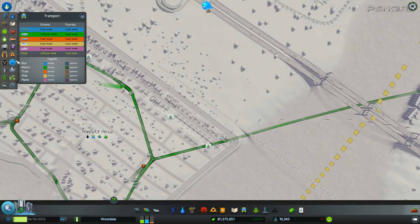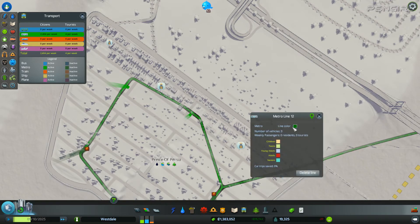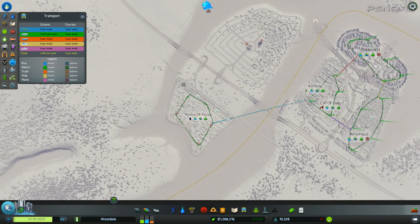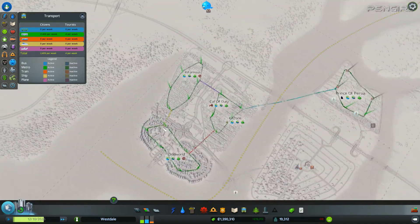It was fine all this time and now it's messing up again. Let's color this line — what color this time? Did we do a blue, like a sky blue-ish? Yeah, there we go. The colored lines are basically my interchanges — yellow, red, blue, green, or purple.